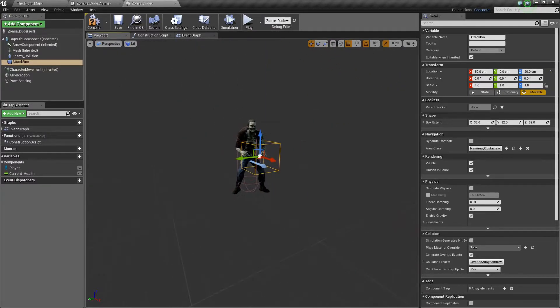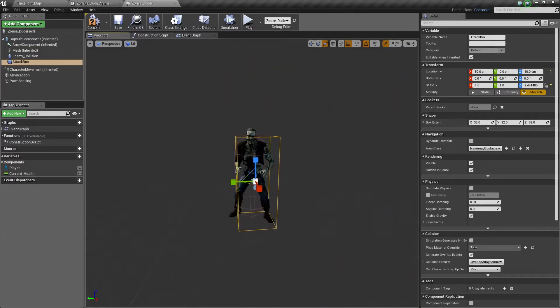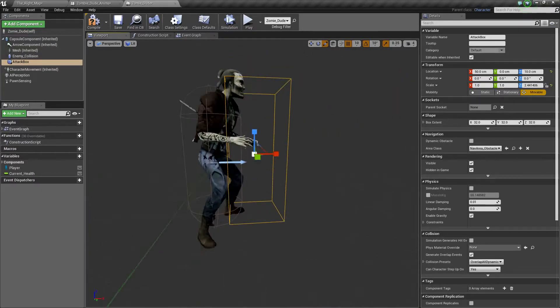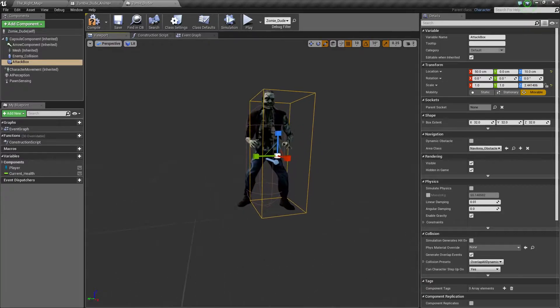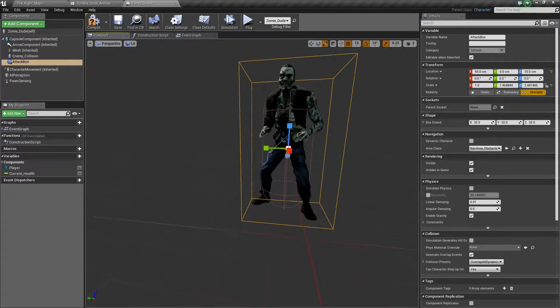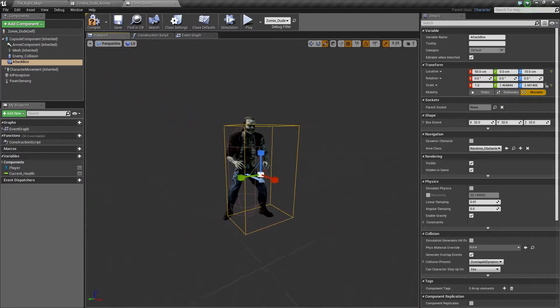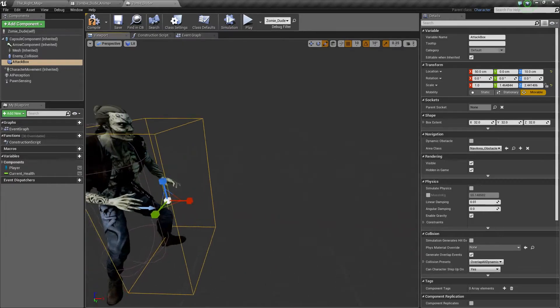Although you could do that if you just want a general hitbox and not insanely accurate animations. But we're going to have it pretty much his full body height, because that'll work. I'm going to make it a little wider just to give him some leeway of attack, and we're going to expand this out.